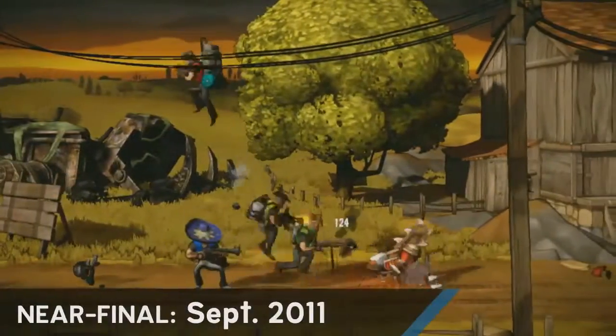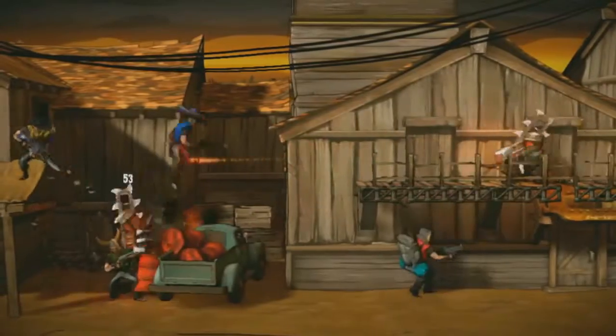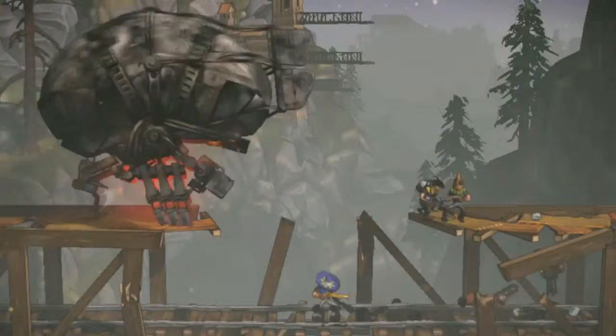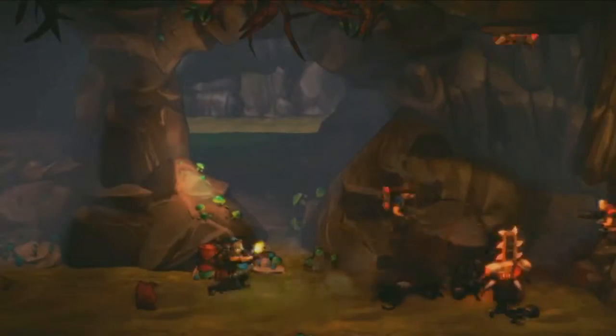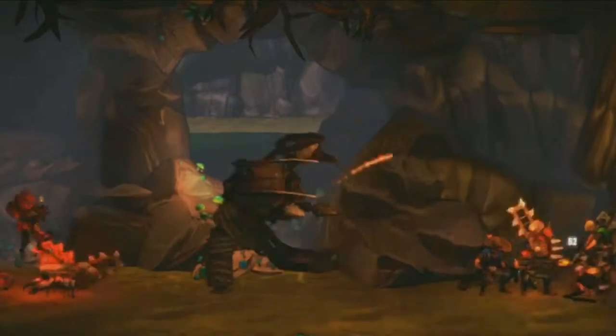This is what it all looks like put together at the end. It's interesting for us to look back and see what stood the test of time. Slide and jetpack are essentially unchanged, as is our aim-down sights mechanic. The RPG systems were in those early demos, but all only running behind the scenes. It wasn't until we gave our characters the loot in-game that those mechanics really came to life. We moved away from the high-score combo-meter gameplay into a highly cooperative dungeon crawl experience.